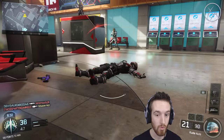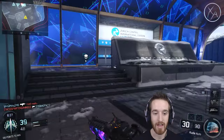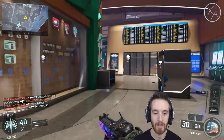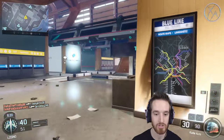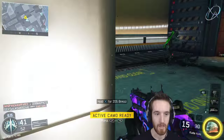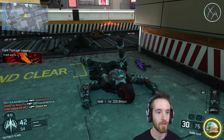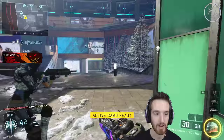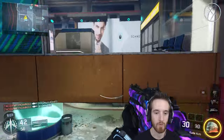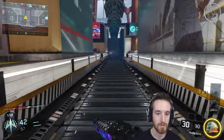The nice thing about active camo is — as soon as you come out of it, it doesn't reset the entire ability. It stops wherever the charge ran out and you start recharging straight from there, so you get it back again pretty quickly. Let's push in towards their spawn, get at least one more active camo kill here, and let's just be fancy with it.